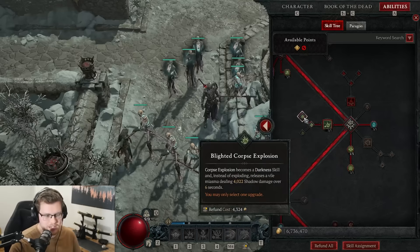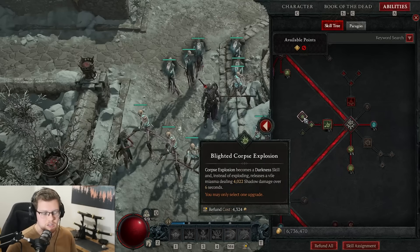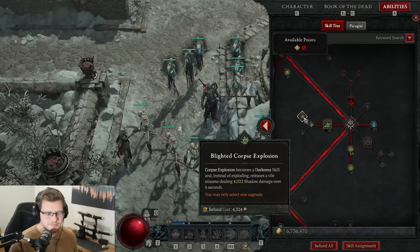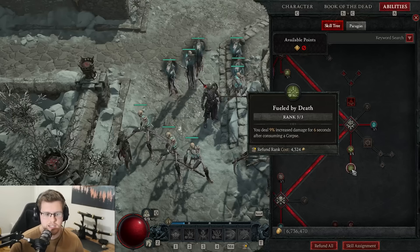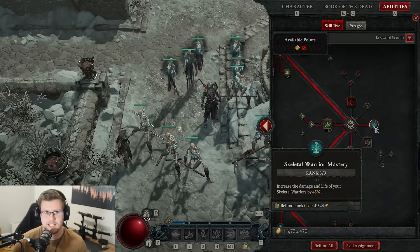We want to get Blighted Corpse Explosion, which makes it a shadow ability doing darkness damage and shadow damage — that's what we want. We're trying to stack as much shadow damage and damage over time as possible. We're going to throw one point into Grim Harvest just to get to Fueled by Death, which gives a constant 9% increase, and this gives a constant 45% increase to damage and life of our skeletons.